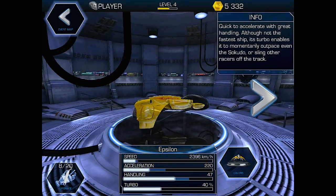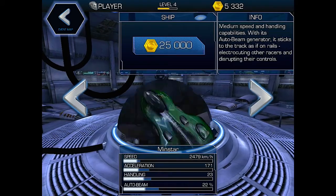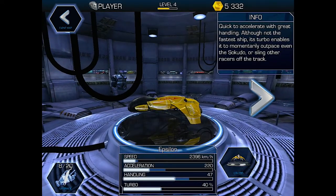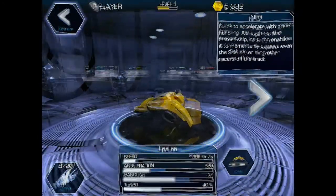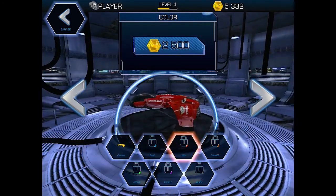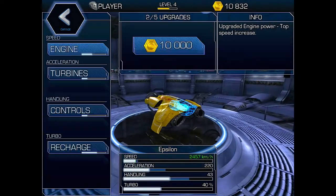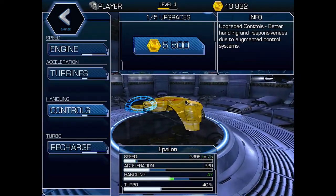When you get into the hangar area, you'll discover that there are three craft to choose from, and they are, by the way, fully upgradable. And you can also change the colors.